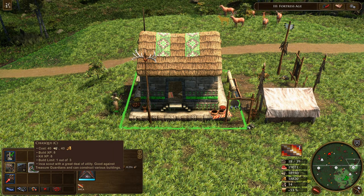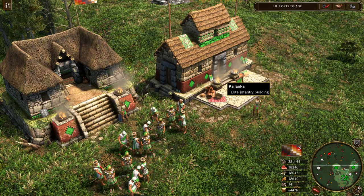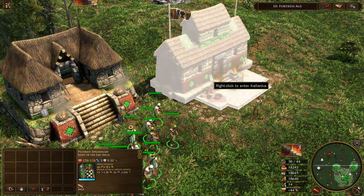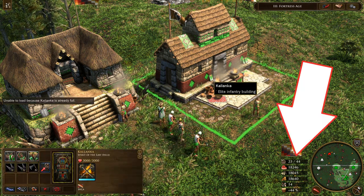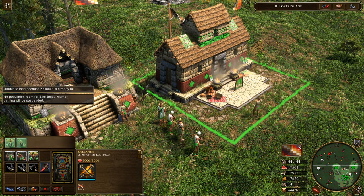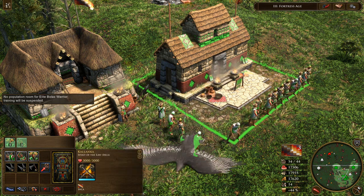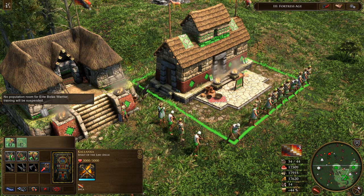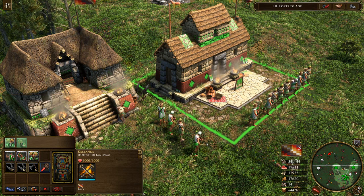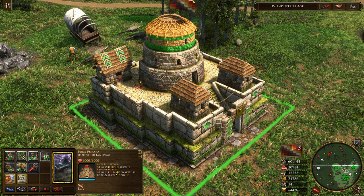They can also create a unique scout unit called Achaski that can build more Tambos. Their elite unit training building is the Kalanka, which has the special ability to garrison units and reduce how much they count towards your population. You can garrison units in them and go over your population limit by essentially hiding them from the game and then releasing them after more units are queued up. After they come out, you have to fall below your max cap before you can train additional ones. There's a limit to three of these buildings at any one time. Finally, they have a unique stronghold that can also garrison units to increase its attack. You get the sense they're a very building-focused and defensive civilization.